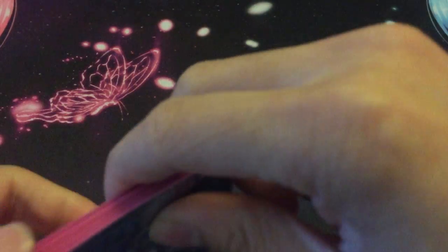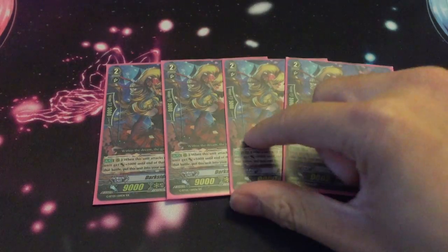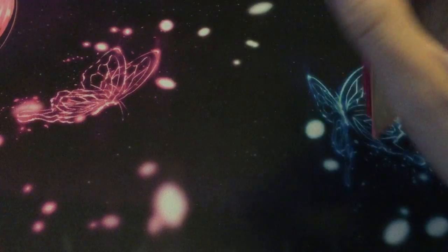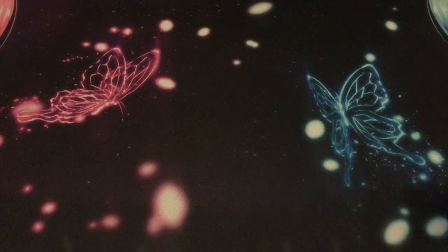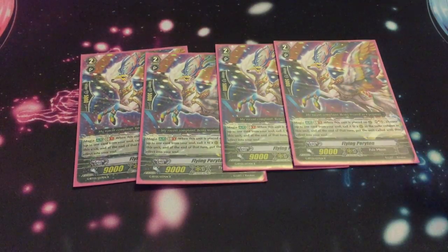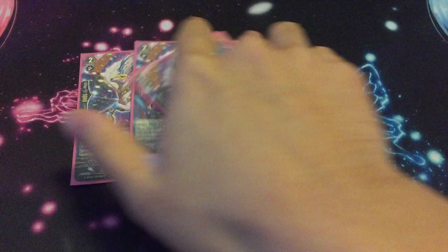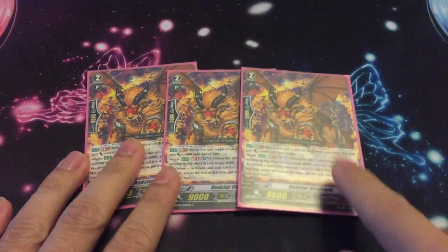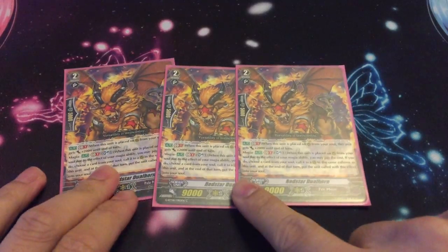Grade 2s didn't change much either — still four Dark Side Princess. I like her a lot; 14k attacker and she goes into soul. Four Fighting Periton still hasn't changed. What did change is I'm running Fay of the Dual Horn.